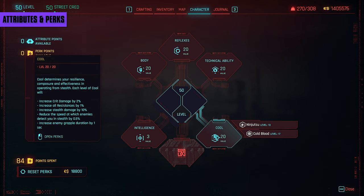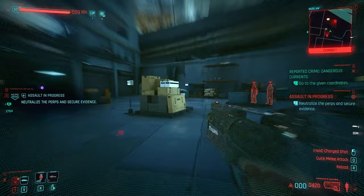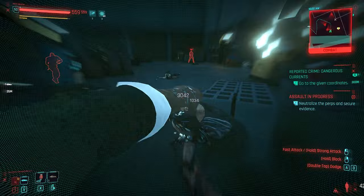Ignore Intelligence completely — it's not David's style to hack things. So how do you use this build? You want to walk into fights, activate your Sandevistan and punch or shoot things into pulp, occasionally weaving in the Projectile Launcher. That's David's style. When the Sandy is on cooldown, get to cover and heal. Rinse and repeat.